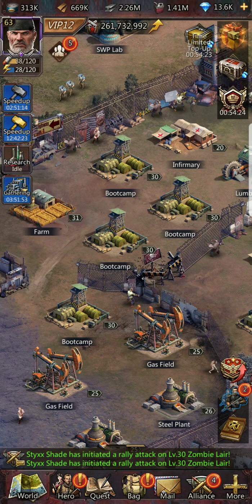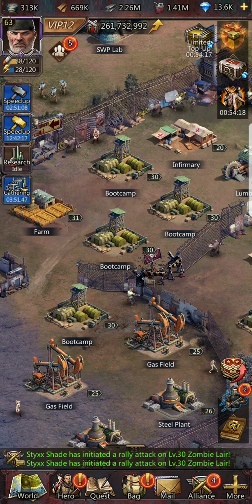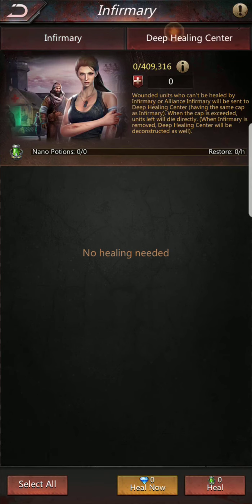If you're super war heavy, you'll probably want 10 boot camps and 10 infirmaries. One caveat from the new update: the deep healing center effectively doubles infirmary capacity, so five max-level infirmaries would be equivalent to ten. However, nano potions for the deep healing center are difficult to get, so you still want a high level of infirmaries and should work on that.